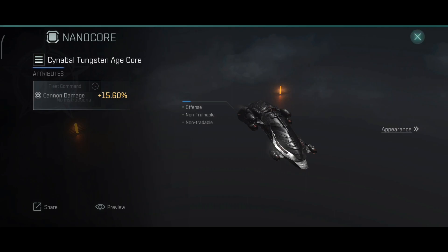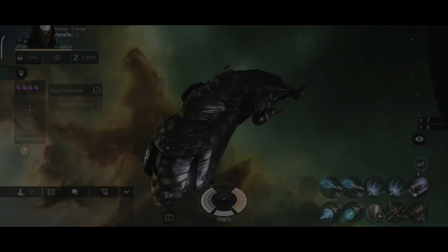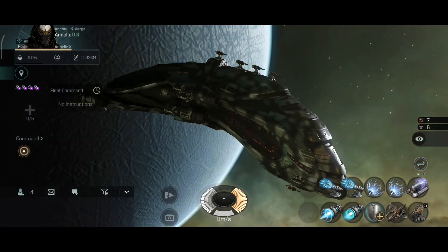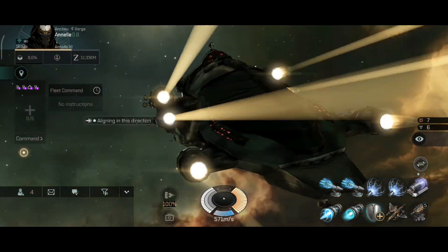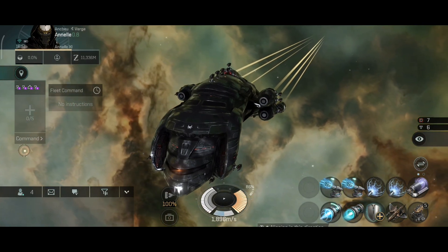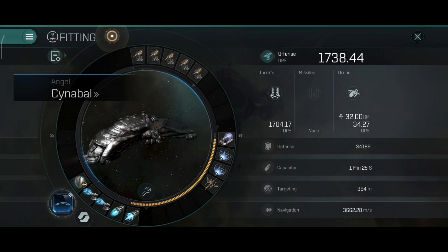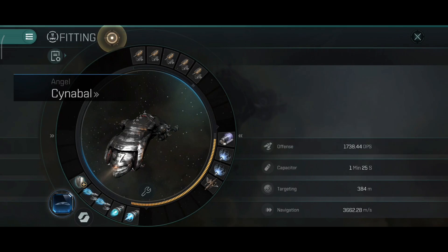The nanocore definitely made this ship look way prettier than before, and I like the color quite a lot. Let's take a look at how the DPS looks when I'm in combat. With the microwarp drive and dual gyros active, we're sitting at 1738.44 DPS — that's pretty good, slowly creeping up towards the 2000 DPS mark. If I had B-types that would be way closer, but I'm waiting for A and X types to be released and will definitely get those modules when they're out.